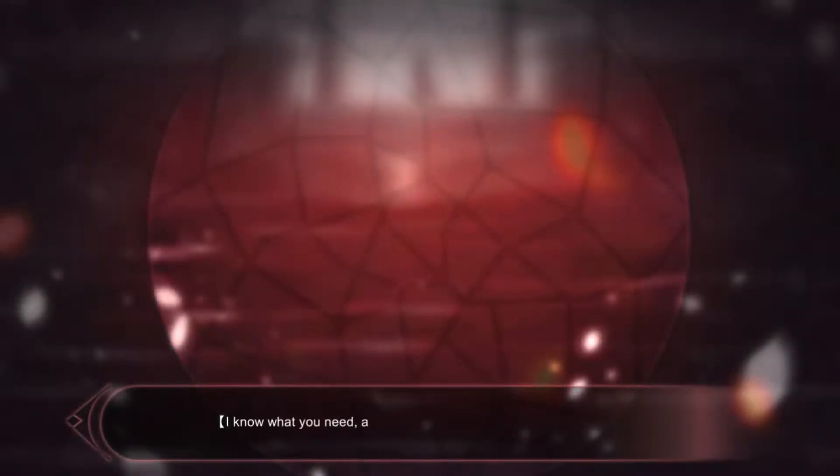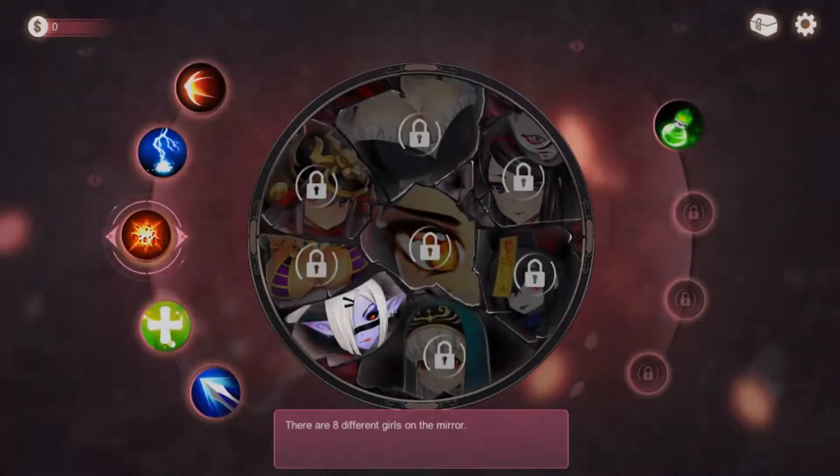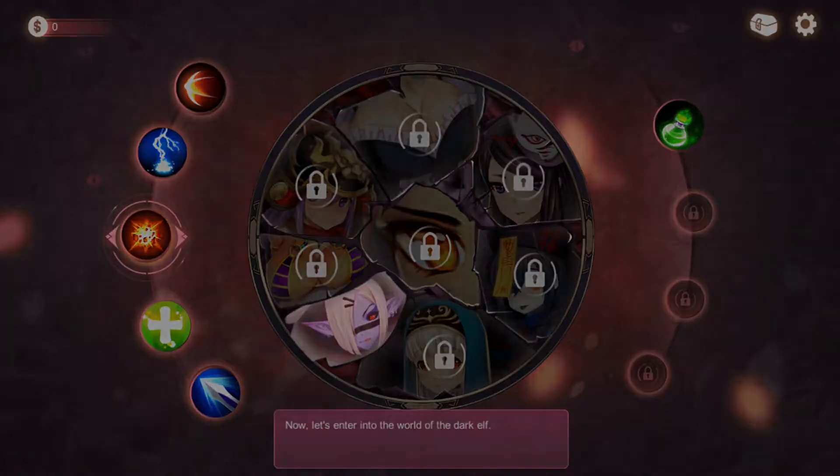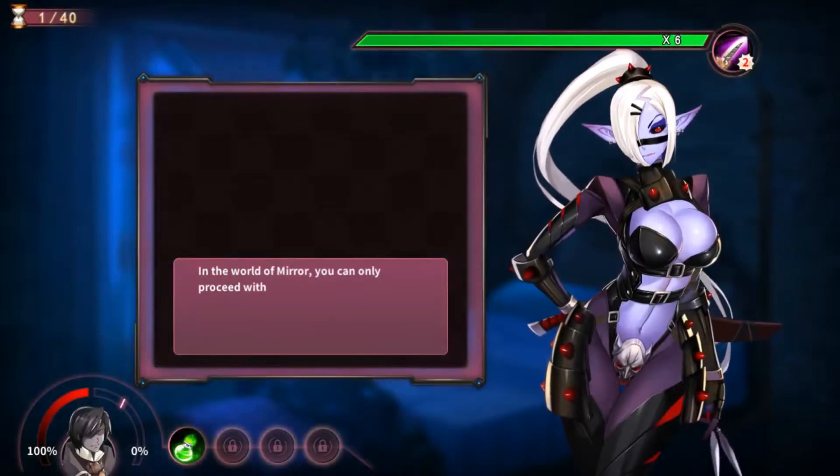Welcome to the wonderful world of Mir. I know what you need, and you need it bad. But before you can explore the amazing world of Mir, you should finish this tutorial first. Okay. There are 8 different girls on the Mir — you can unlock them one by one to experience their stories. Now, let's enter the world of the Dark Elf. In the world of Mir, you can only proceed with intimate contact by defeating them using gems. Now let's learn about the battle system.